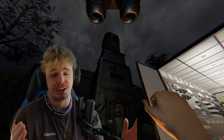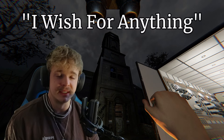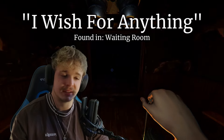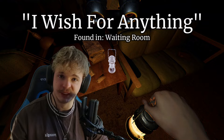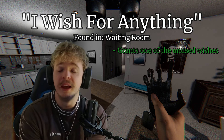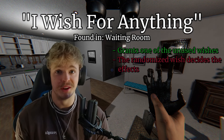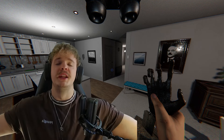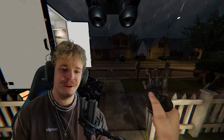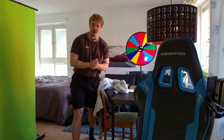The last wish — 'I wish for anything' — is found in the waiting room, on top of a table. This wish randomly grants one of the other unused wishes. There's no additional drawback beyond whatever wish gets randomly selected. Here we use it: our random wish turned out to be 'I wish to live' — not the trap wish we were hoping for.